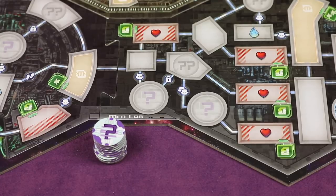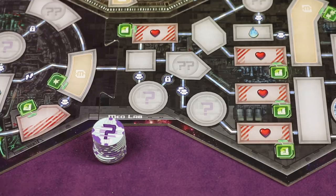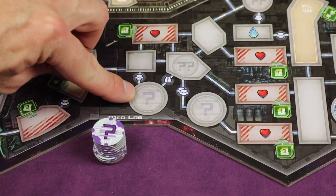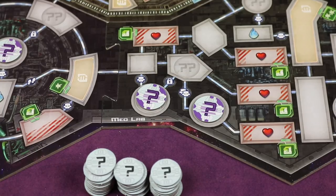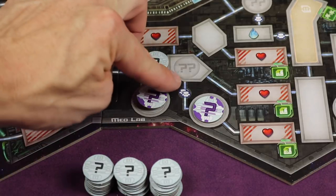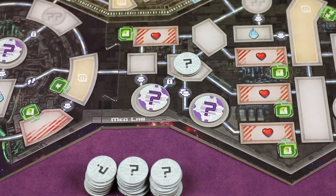Next, find all 11 major secret tokens — they have one large purple question mark. Place them on every board spot that also has one large purple question mark. Note that spots with two small gray question marks are different — those are for minor secrets. Then take all 28 minor secrets and, without looking at them, place two on every spot that has two small gray question marks. Don't look at any of these; just place them randomly.